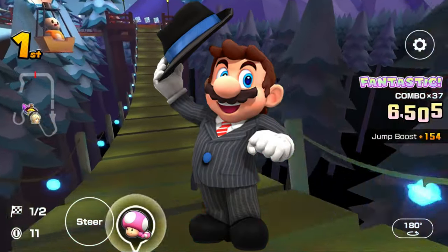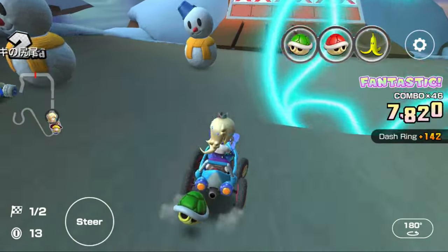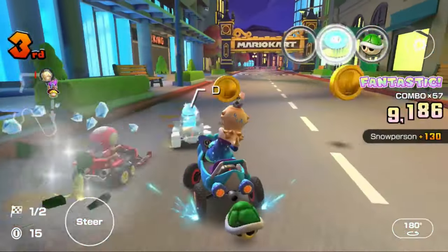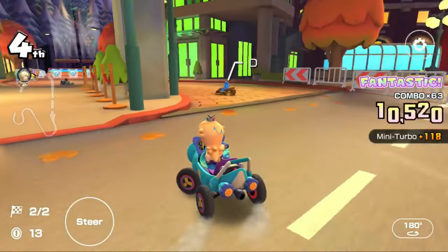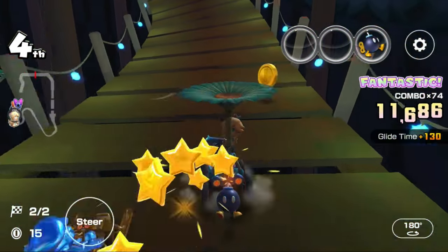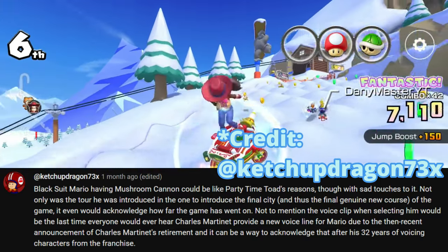Next up is Mario Black Suit with Mushroom Cannon. The original explanation was from YX4V, referencing early ID gaps and data mines. But after the video aired, he came up with a new explanation: the Mushroom Cannon can resemble guns as a reference to the Mafia. Another explanation came from subscriber Ketchup Dragon 73X, and it's a long comment that I'll read entirely.